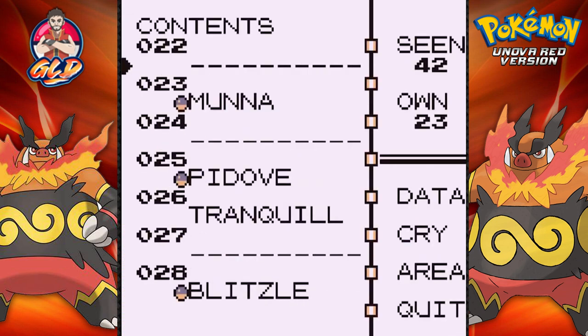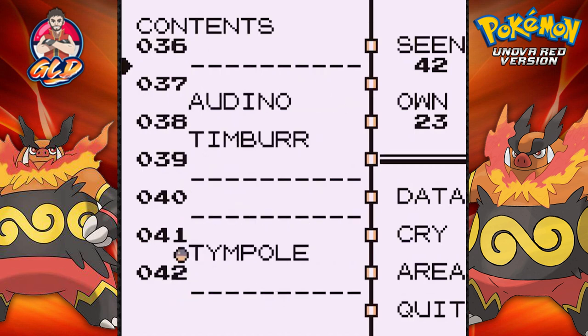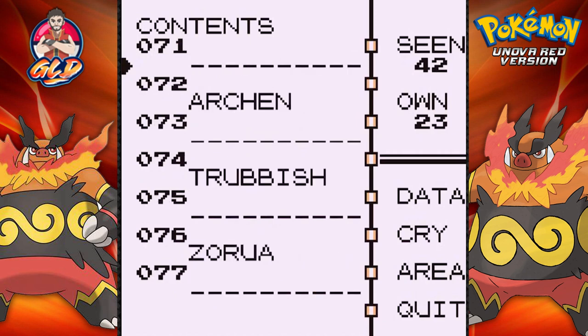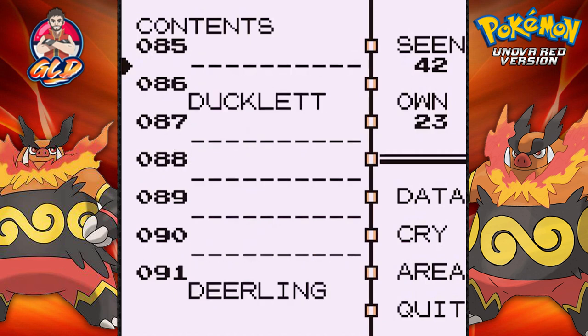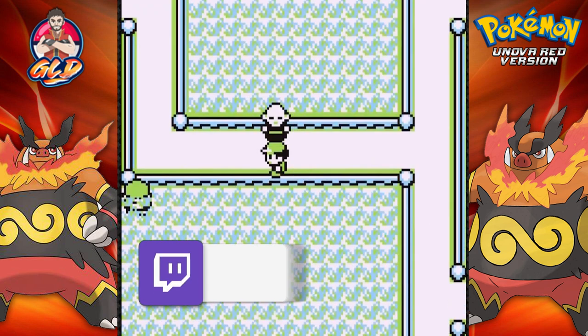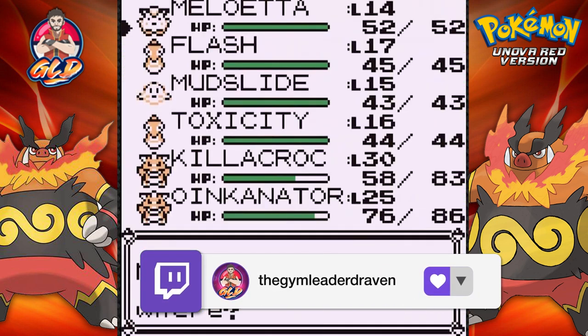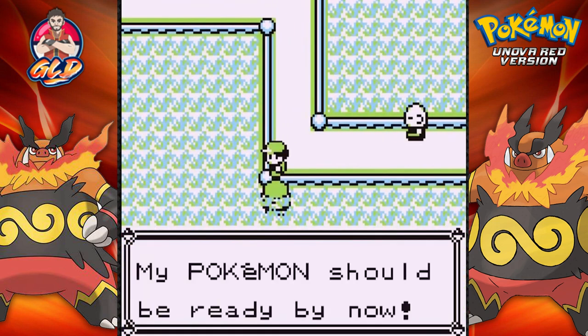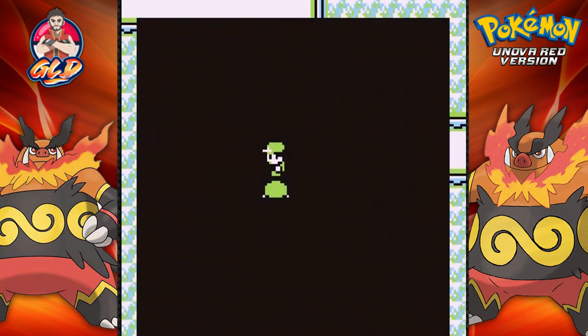Now that we have Deerling in our Pokedex, let's check it out. Deerling — number 91 — area says you can actually find Deerling near Celadon City, which is appropriate. So that's probably another thing on my list. Let's go with mudslide here, trying to gain levels. My Pokemon should be ready by now, but they're probably not.